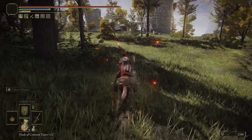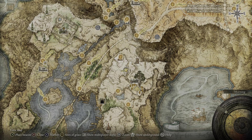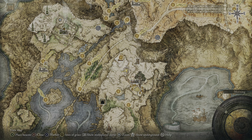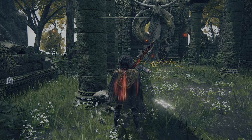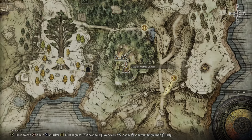Next up is Frenzied Burst, not far from Howl of Shabriri by some rats. This is an easy grab from a Teardrop Scarab — once you hit him, you'll net yourself Frenzied Burst, which is essentially an Elden Ring version of a sniper rifle. And last up is probably my favorite — the Flame of Frenzy, likely the best one against larger bosses. It's in the church in the middle of the Weeping Peninsula map, on a dead body next to a pillar — easy and fairly early in your Elden Ring journey.